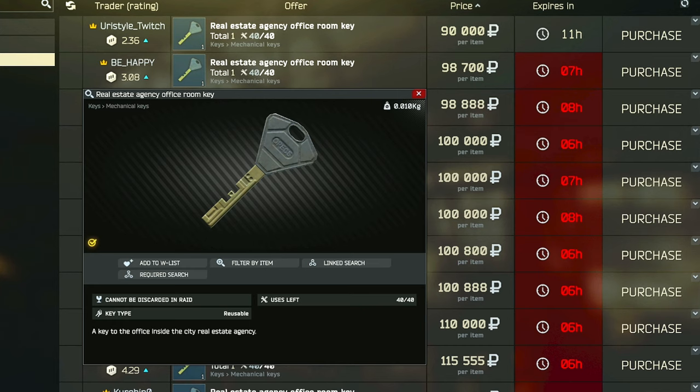For this task, we may require the real estate agency office room key because there are six possible spawns for the records that we have to check in order to potentially find this transactions document, and two of the possible spawns are going to be located inside of this locked room. This key can be found in the pockets and bags of scavs, as well as in jackets or in drawers, or you can always just buy it from the flea market for usually between 90 and 150k rubles.